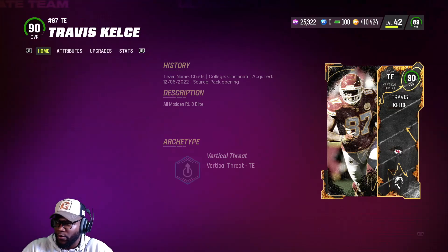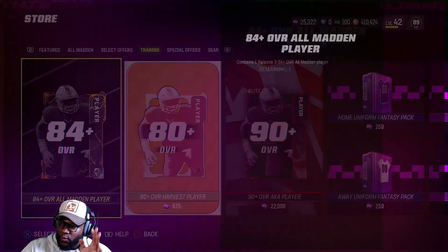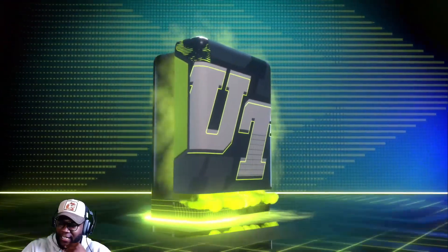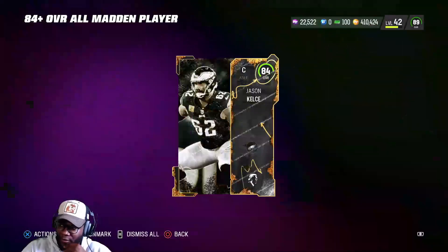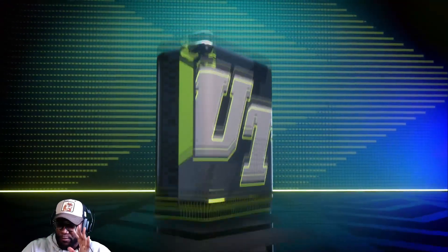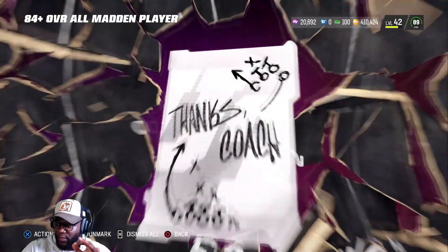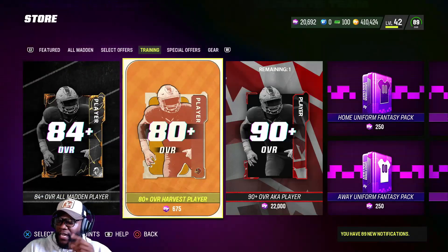We get a 90 overall Travis Kelsey. Do we quick-sell and go for 94? Let's see how much he's going for — maybe around 50k. We'll go down to 20k and see if we get some more bangers. We need a quick 93 or quick 94 — that would be beautiful and cover majority of the money we spent on packs. We don't get it, and we get a Saquon Barkley instead.